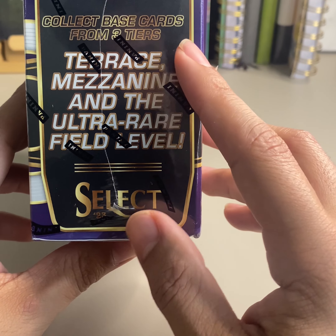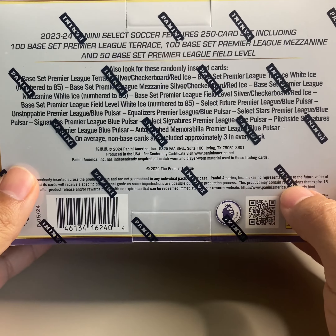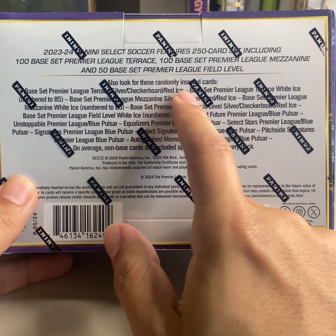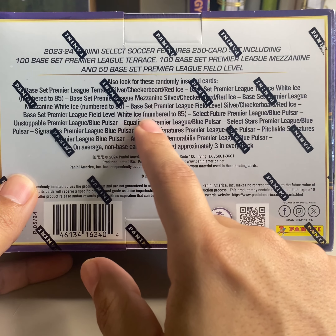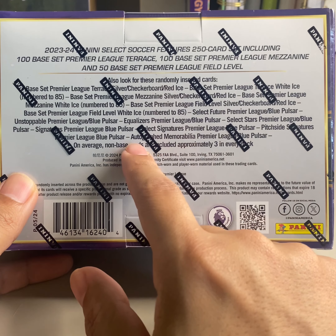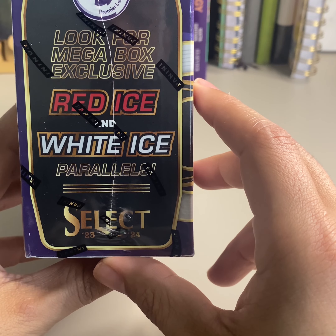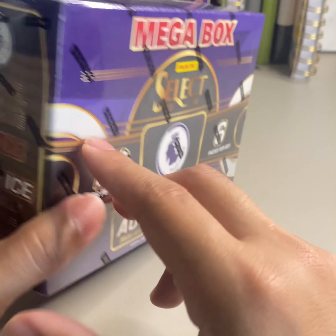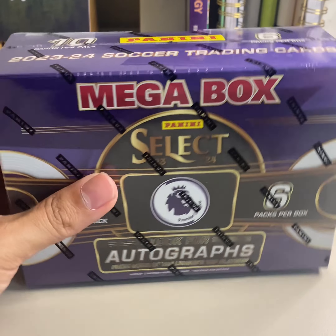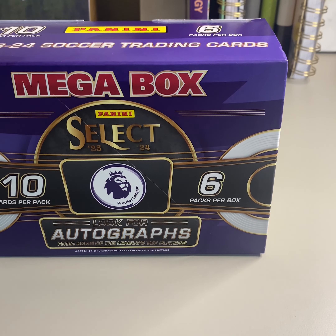This is what you can get: the Terrace, Mezzanine, and the Ultra Rare Field Level — those are the three tiers. You can get the checkerboard, Red Ice, White Ice numbered to 85, autos, Blue Pulsars which are mega box exclusive, and more Red Ice and White Ice. It's 10 cards per pack, six packs per box. They also had some blasters there as well.